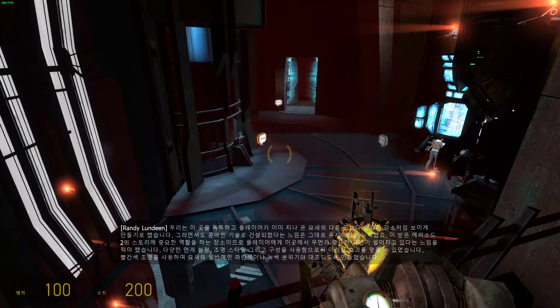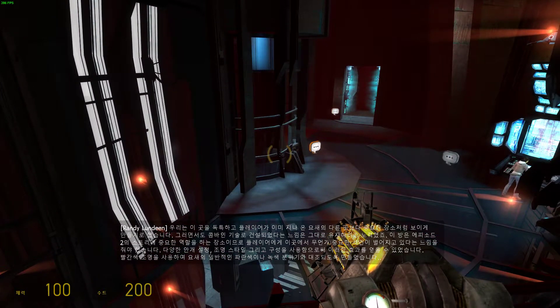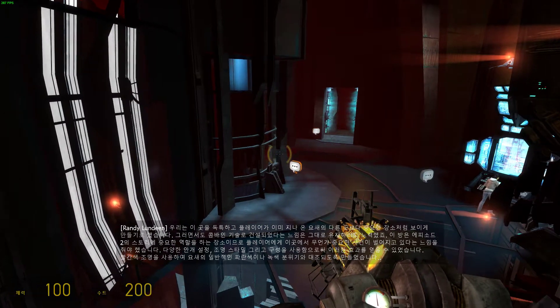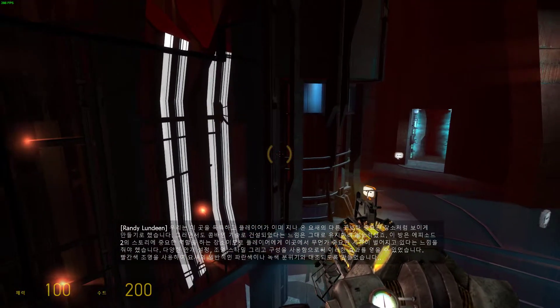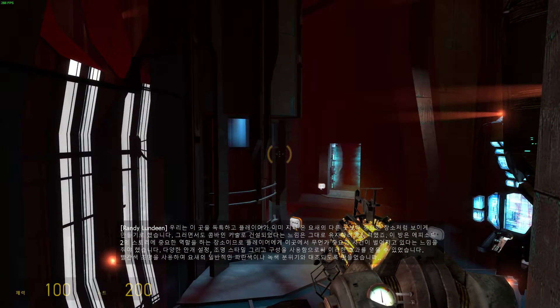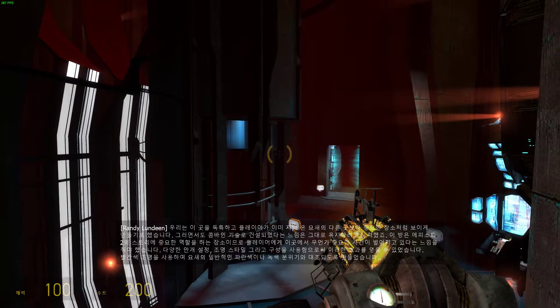We decided this space needed to look unique and appear to have more significance than the rest of the Citadel areas the player had already traveled through, while at the same time feeling as though it was still made with Combine technology. This room introduces a story point that plays a big role in Episode 2, so the player has to feel like something important is going on in here.